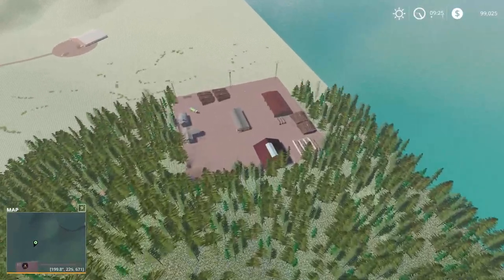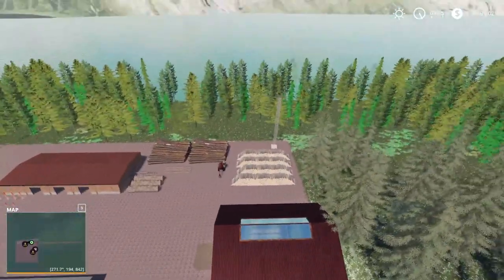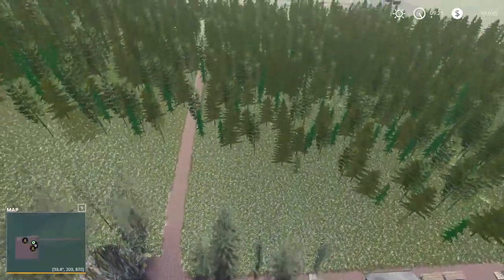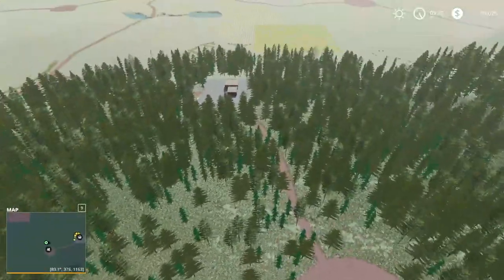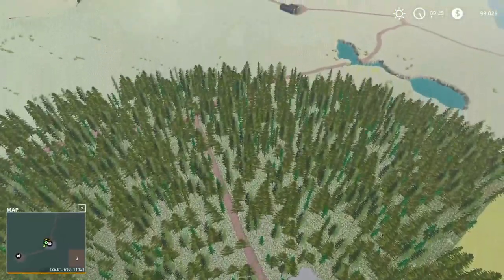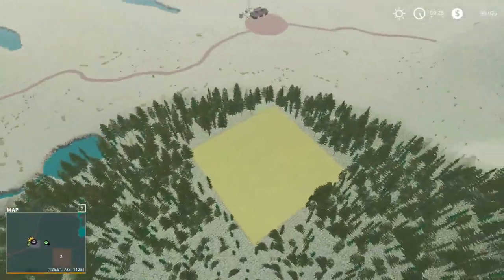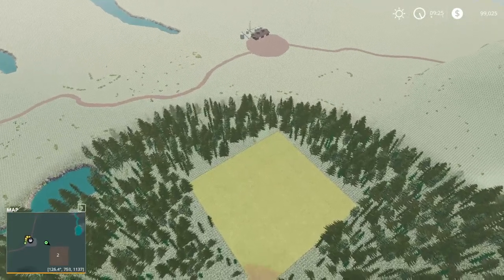Over here — sawmill, good detail on that as well. Back over here is the animal dealer and this is kind of our start spot where the store is at. All of our equipment is down there. You own the land in here, but all the land on here is pretty cheap so you could start doing wherever you want really.